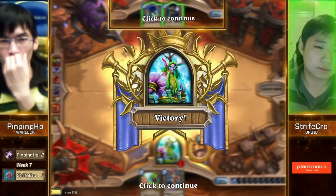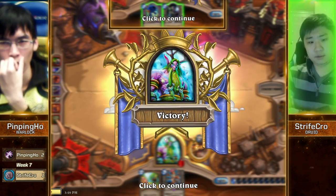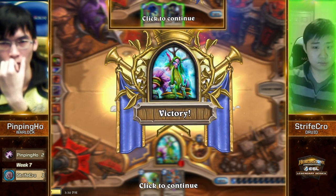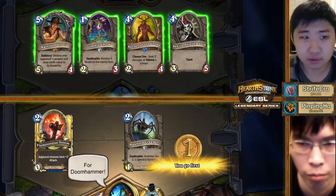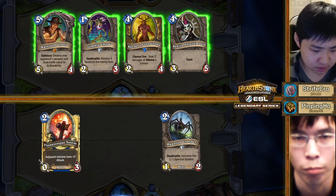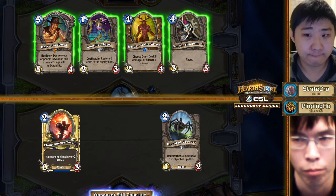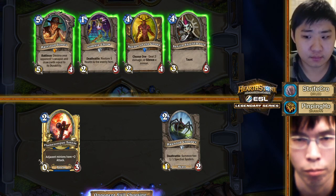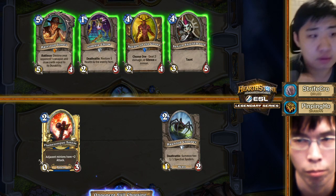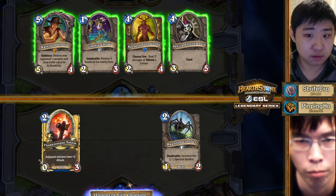I think Pingping Ho has to somehow get a win back, but Strifecrow is the one with momentum. It can't be a Doomsayer — I'm always scared of that. That's not a really good start either for Pingping Ho. Zombie Chow singlehandedly dissects almost all of what Shaman does early game without having a one-mana removal spell. Yeah, definitely a great card to see for Strifecrow.